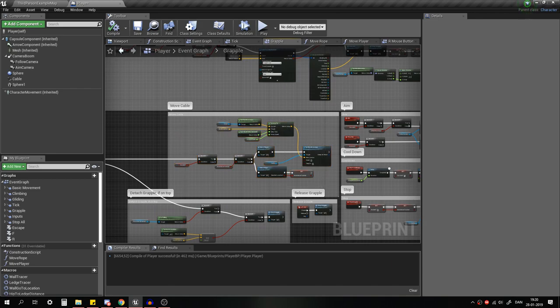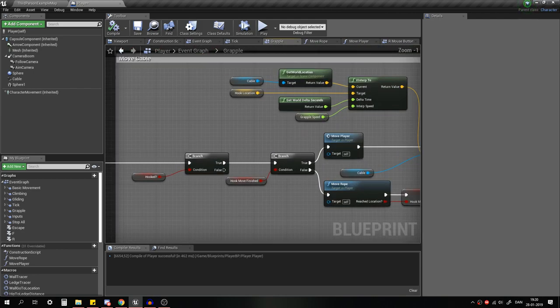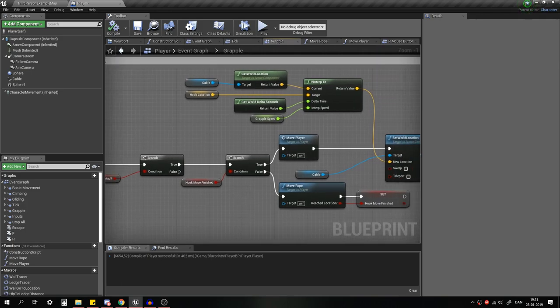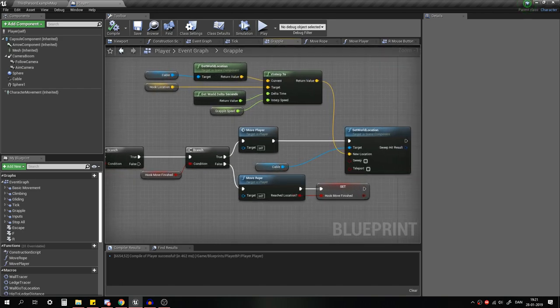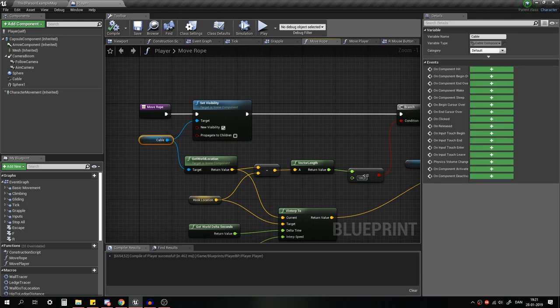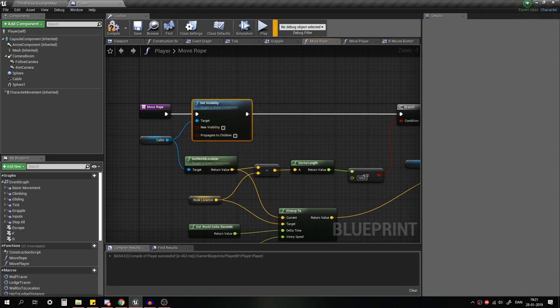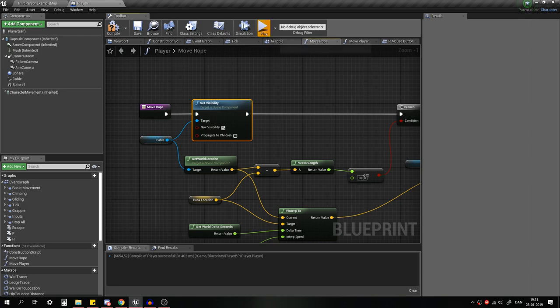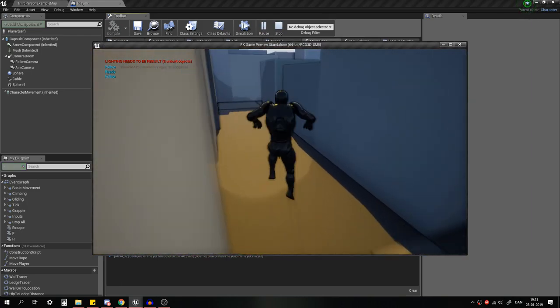Moving the cable and the player — this is where it gets a little more complicated. First we check if we are Hooked. If we are, we check if Hook Move Finish is true or false. If the hook hasn't reached its location yet, we go into Move Rope. First we set the cable visibility to true — it's important it's visible, otherwise you'll always get an invisible cable.